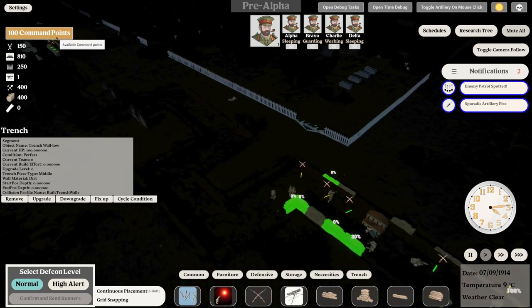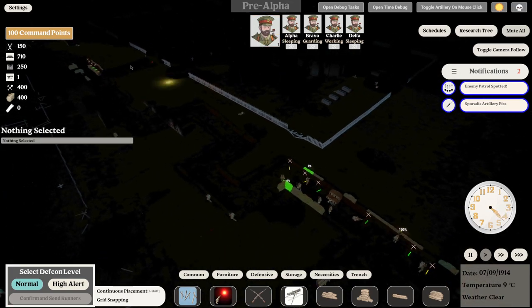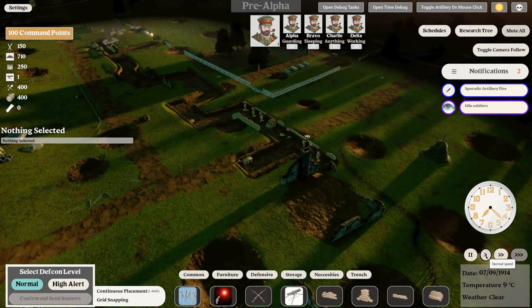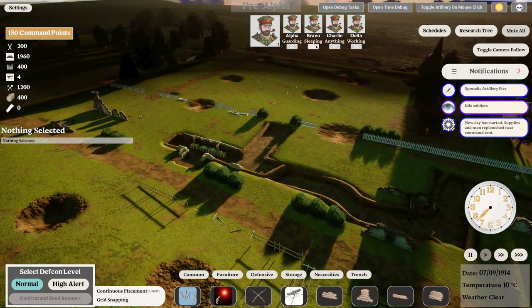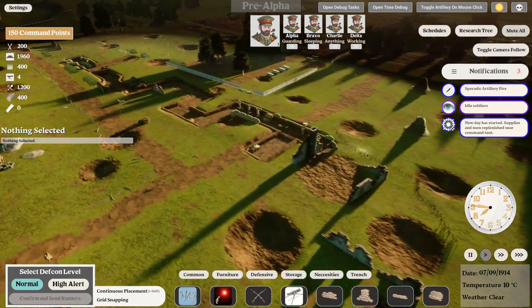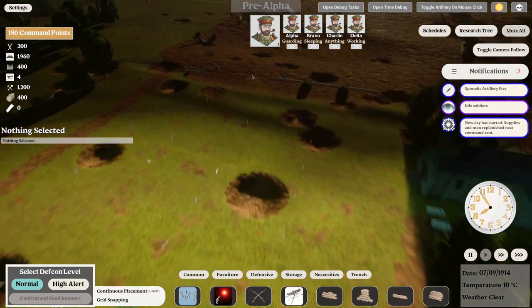You can always shoot your own artillery on the enemy if you want, but it's expensive — you get 50 command points each day and the officer can fire it. Now we're back at dawn: the second shift is sleeping and we have somebody guarding.